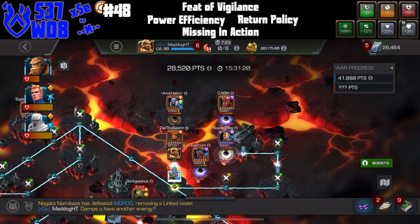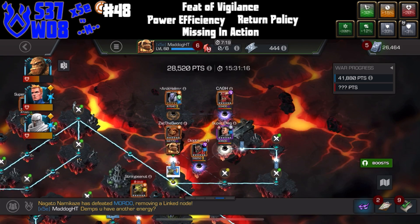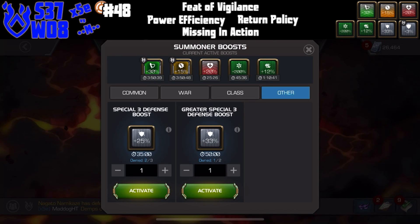Torch is going to melt this Sasquatch. He's on node 48 on the island. He's got that power efficiency node where it costs half the power to throw a special.